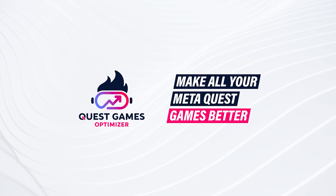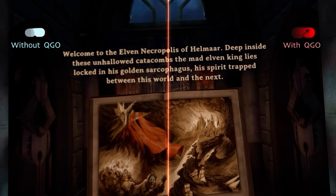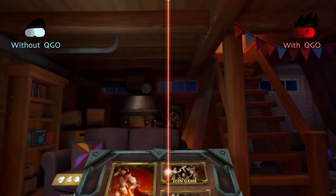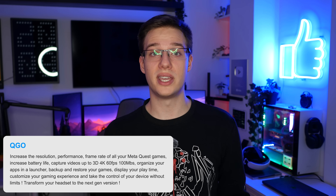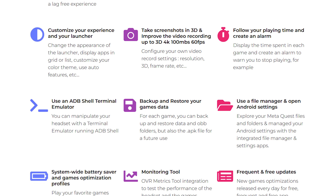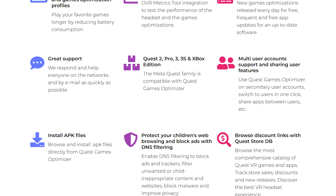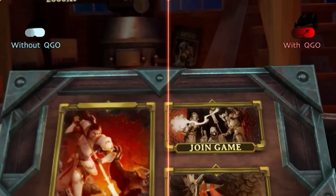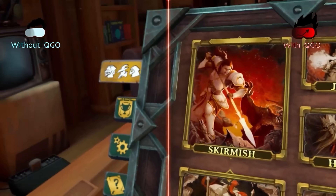Another one for power users I feel the need to mention is Quest Games Optimizer. A ton of you in the comments section have been using this. It allows you to change the power settings of your quest dependent on application and also create profiles for separate apps. Really cool in case you guys want to have different CPU and GPU levels set up depending on which app you're playing. The quest has different levels of CPU and GPU that you can set, and that changes the power output of the device. So the higher you set it, the more power you're going to get. It also has a bunch of other settings that we might look into in a dedicated video.